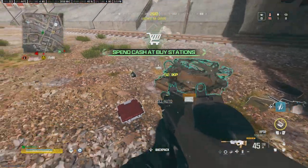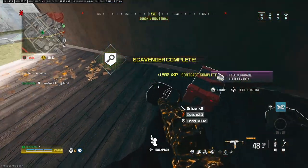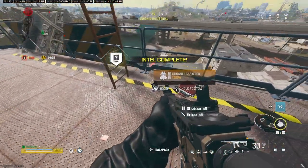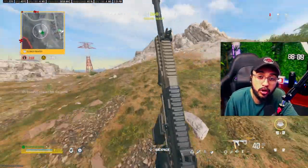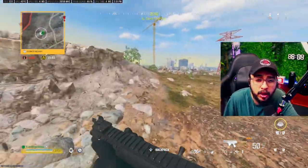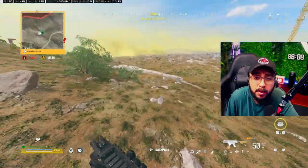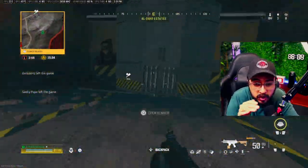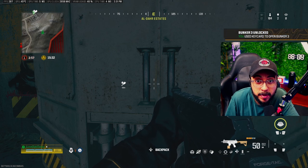When you complete a Most Wanted, the key card actually comes in the loot crate. When you're completing the Scavenger, it's in the last chest. And when you complete the Intel, it kind of just flies out. Keep in mind, when you complete these contracts, the key card is really hard to see — sometimes it's actually really tiny and you can't really tell that you got it. So you really have to look on the ground just so you don't miss it.